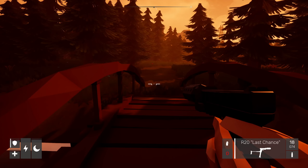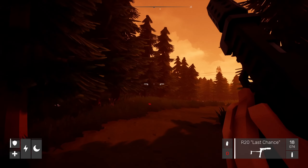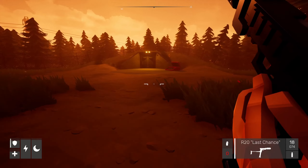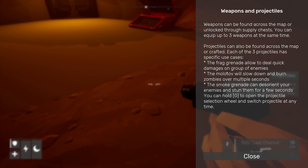We don't have anything else so we're gonna have to be pretty accurate in this one. Weapons can be found across the map, unlocked through supply chests — you can equip up to three weapons at a time. Projectiles can be found across the map or crafted. Each of the three projectiles has specific uses: the frag, the Molotov, and the smoke grenade.